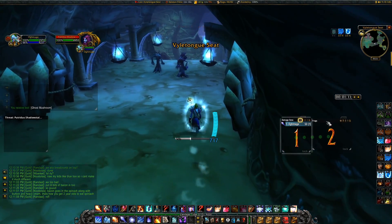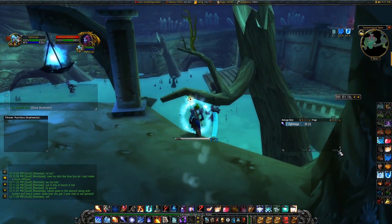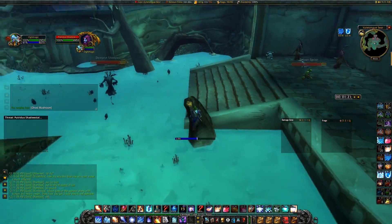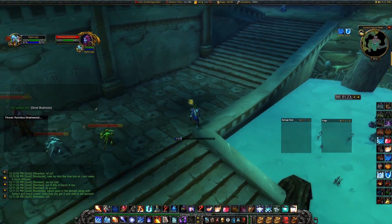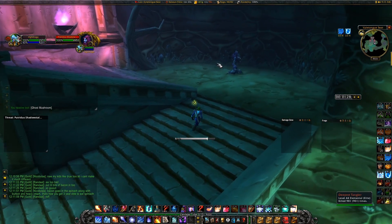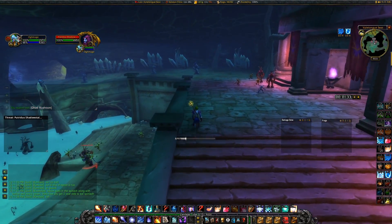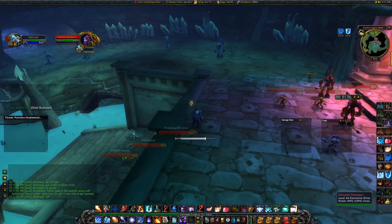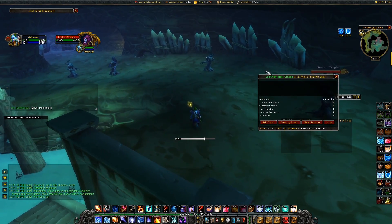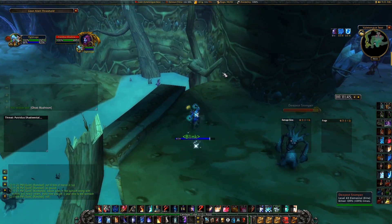What frags actually does is keep track of the amount of mobs you kill of a specific type — so if you killed a snake it would show one snake. It's going to show us how many noxious slimes we're able to kill throughout the run. Now you might notice I aggroed some mobs — that's perfectly fine. There's actually a reset spot: a certain spot on this tree where you can jump up, reset the mobs, and keep going. You might also notice I'm grabbing ghost mushrooms along the way.